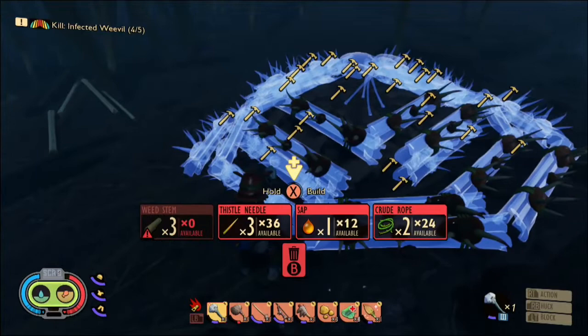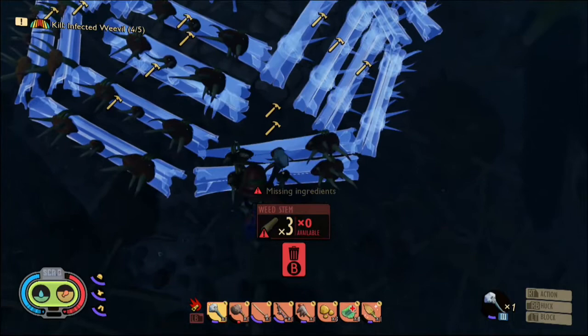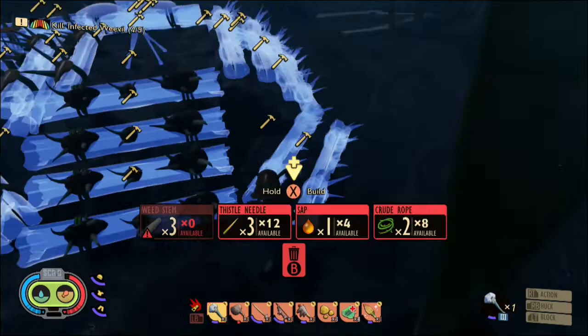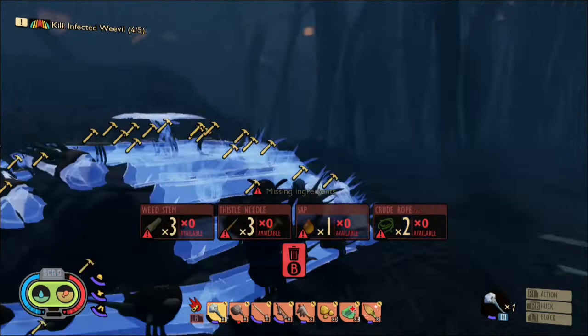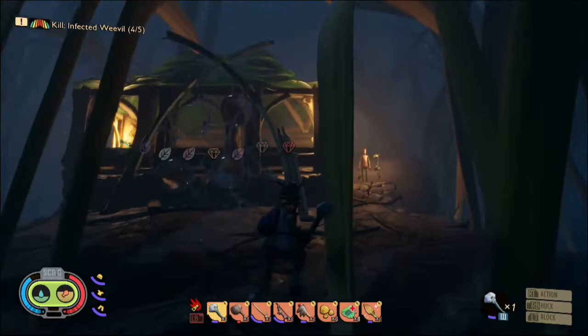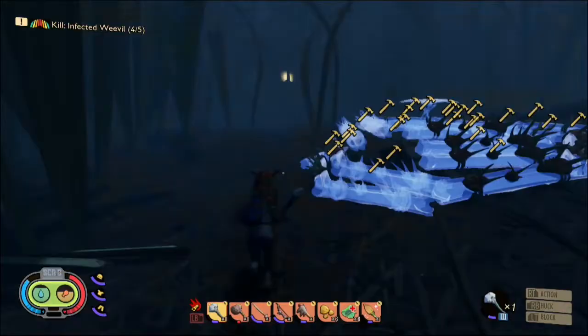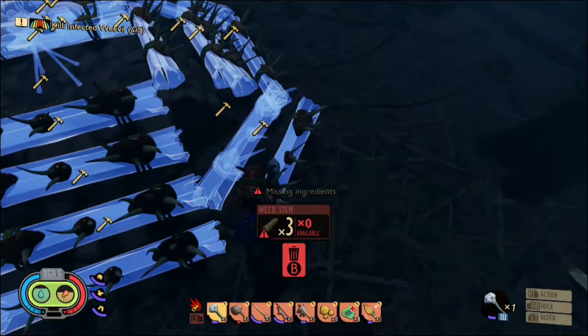First you want to lay out your trap design — it doesn't have to be the same as mine, I'm just doing a real simple one. You can make it extremely complex, it's builder's choice. I've seen players do simple ones like I'm doing and I've seen players build extravagant prisons for the ants. I'm not going to do all that because sometimes they glitch out and phase outside. I put mine very simply right outside where the ant hill comes out so that as many ants coming out will get killed by the spike strips — they'll go towards the lure trap and get caught up on the spike strips.